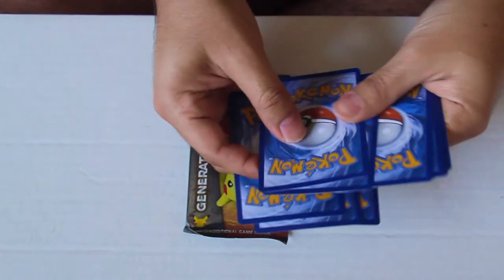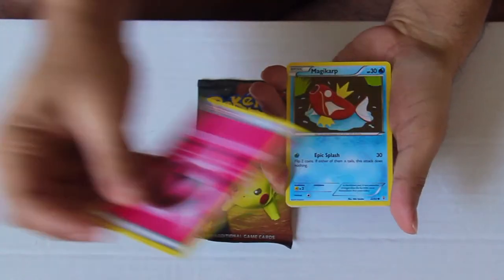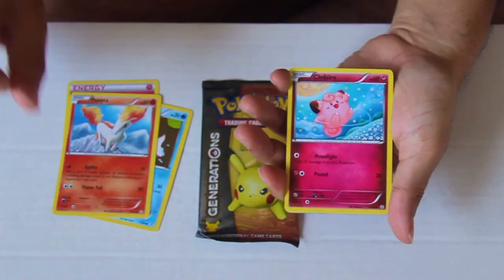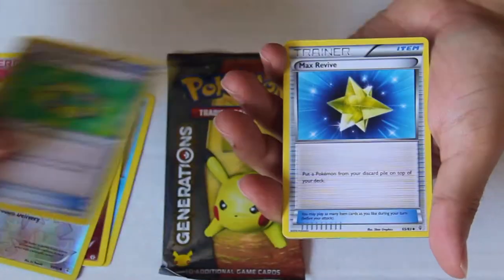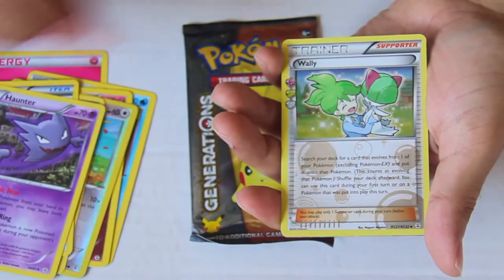Alright, here we go. From the Blastoise pack we've got a Generations Fairy Energy, a Magikarp, a Ponyta, a Clefairy, a Reverse Holo Doduo, Floral Crown — definitely useful — a Max Revive, and a Haunter. And there's something else in there too.